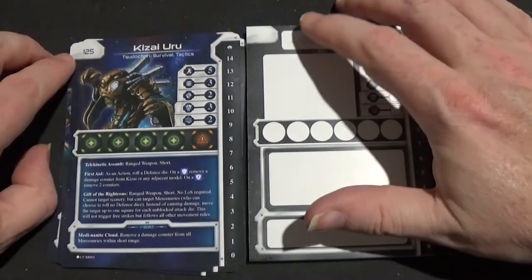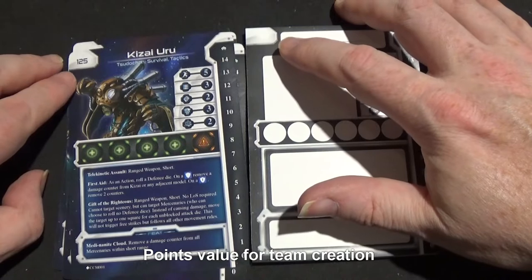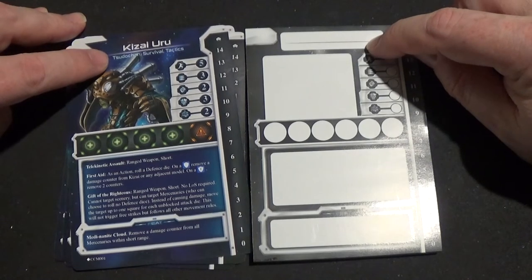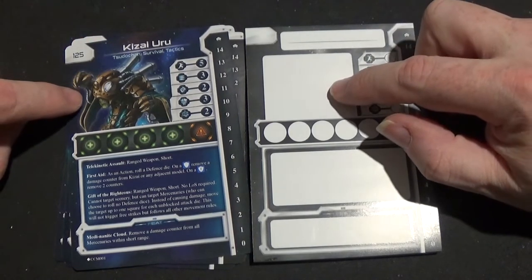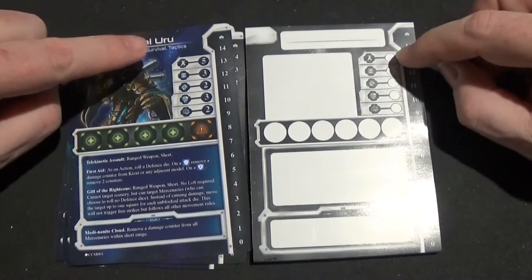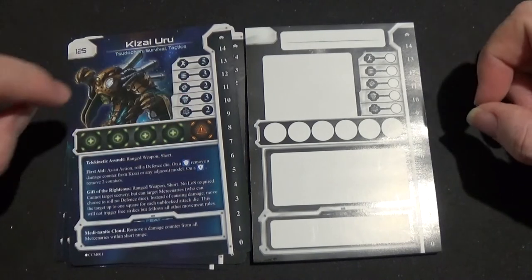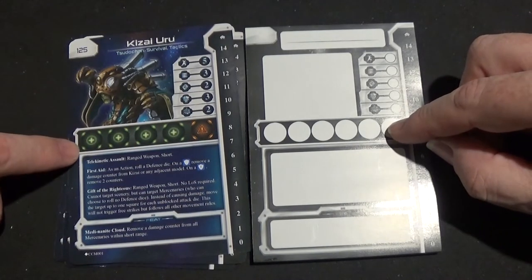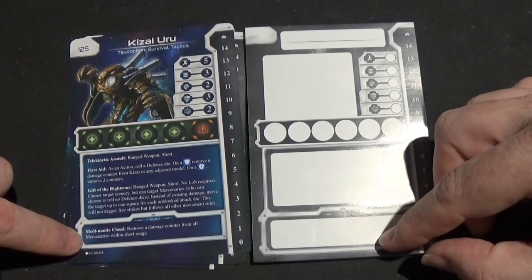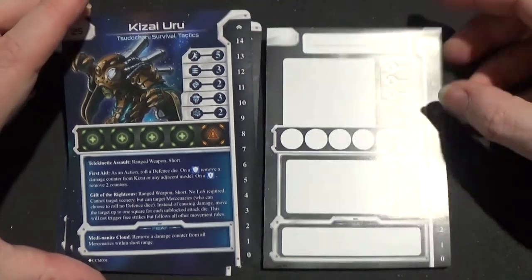Right, we start off with the number at the top — I can never remember what the number's for. Then you put the character's name, the race and specialities, put a bit of a sketch of the character, all the stats, the level-up counter at the side, the health tracker, and all the things it can do and its special abilities.